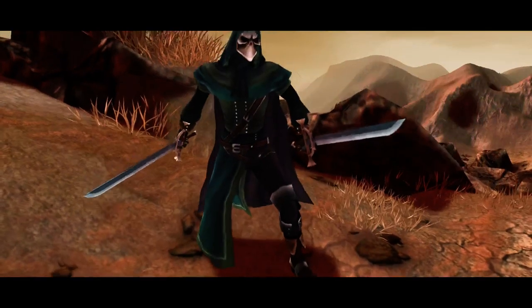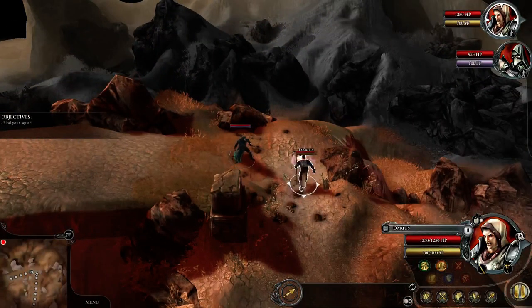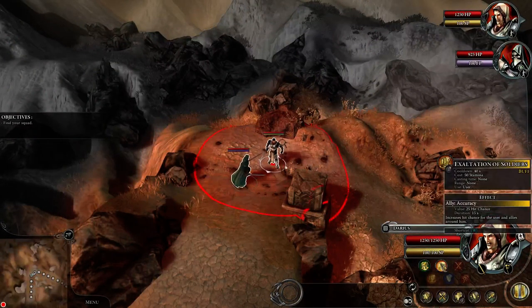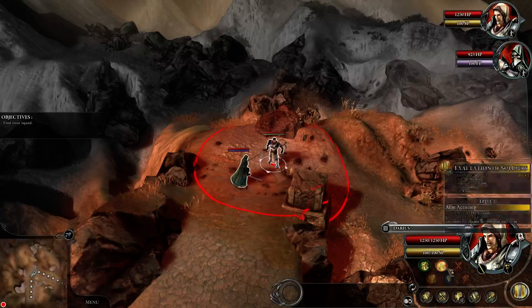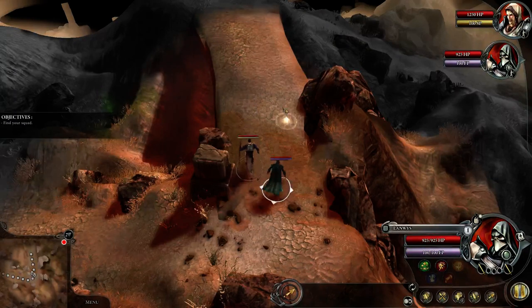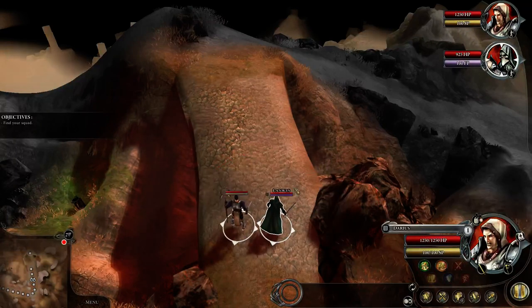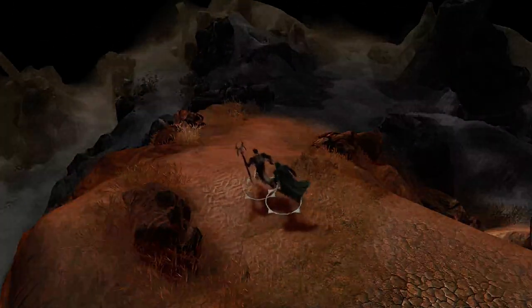We're going to meet up with a friendly ally here called Lanwiss. It seems that you have the ability in this game to choose between a lot of different playing styles. Darius, my warrior, has a healing skill — Holy Prayer — and a buff that gives hit chance. He also has a charge, which makes him more of a tank. My new fellow, which is a Thalion, also has a heal and a damage skill, so he seems more like a supportive rogue.